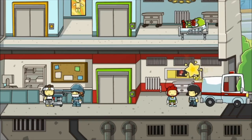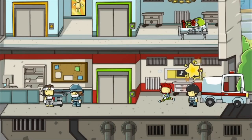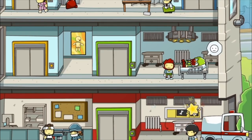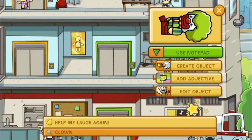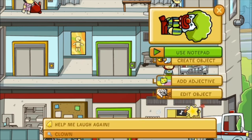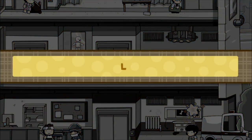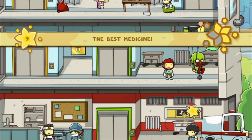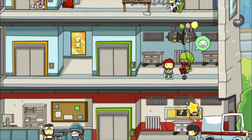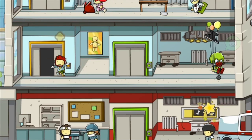Let's take a look around - we still have six people we can help, so let's go upstairs and check on this person. 'Help me laugh again.' Let's just change the clown from a regular clown to a laughing clown - and that does it! He has a cool unicycle and an anvil balloon, which is actually pretty great. I wasn't expecting that at all.